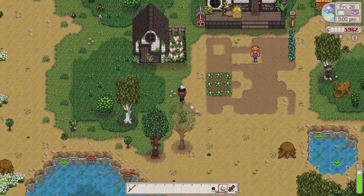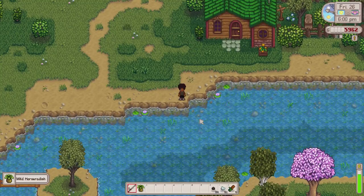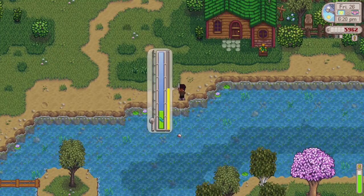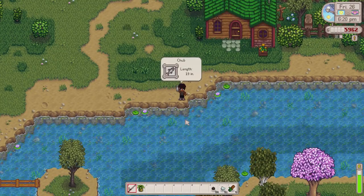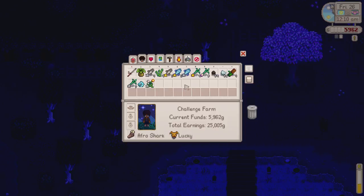We're going to go right down to the south of the map — I don't think we've ever fished down this part of the map on this challenge series. First fish of the night and it's a little chub. It's Friday and I totally forgot about the travelling merchant. It's 12:10am, I've just finished fishing and done a little bit of foraging on the loop around, and I've just noticed the travelling cart.